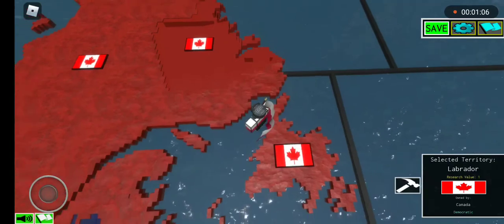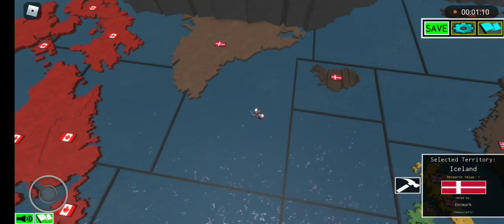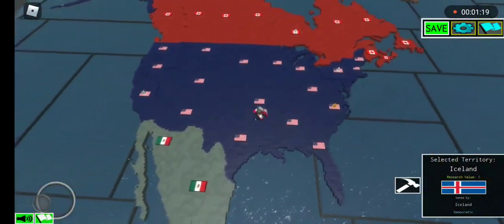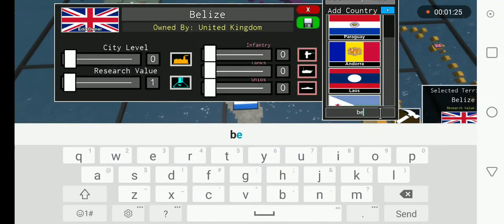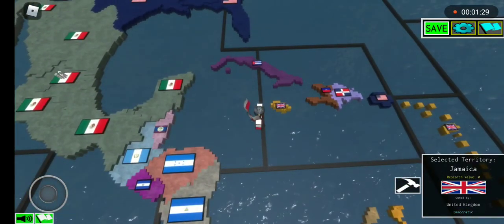You're gonna keep Greenland, but you're gonna do Iceland — Iceland is owned by Iceland. You give Belize its independence, or give Belize to Belize. You give Jamaica to Jamaica.